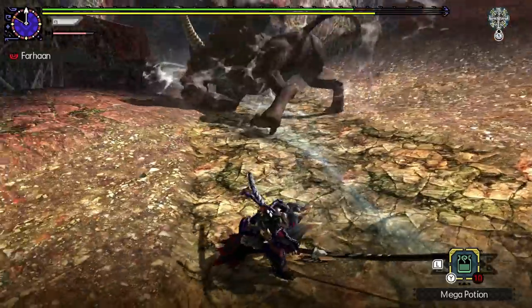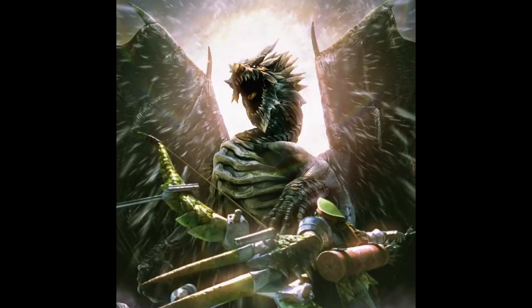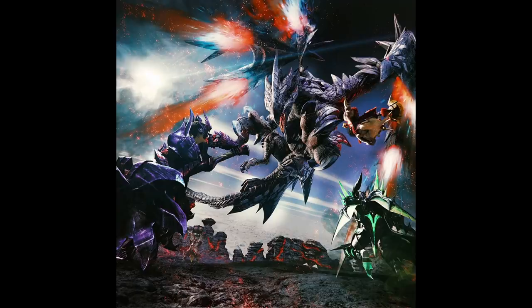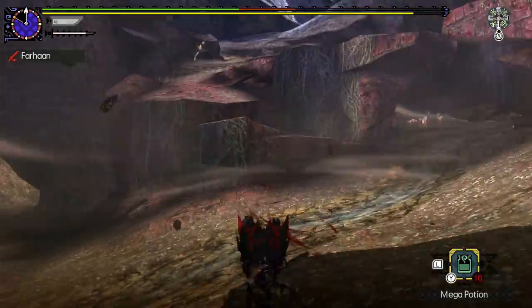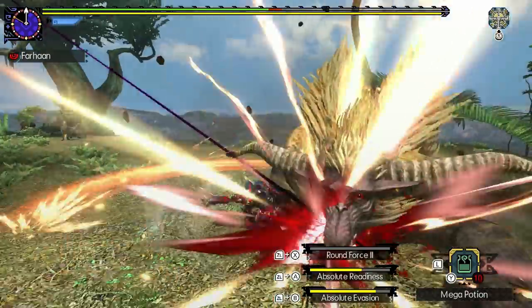It's a lot of fun avoiding and countering the sheer speed of every attack he throws at you. Rajang has appeared in Monster Hunter 2, Freedom Unite, 4 Ultimate, Generations Ultimate, World Iceborne, and now Rise. The footage I'm using now comes from Generations Ultimate, and it's worth mentioning that Rajang is a bit more manageable in this game because of the Hunter Arts I can use to dodge his attacks.